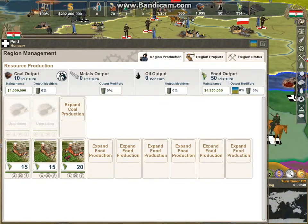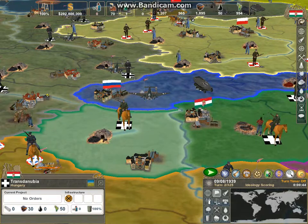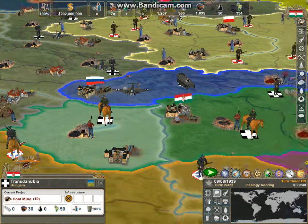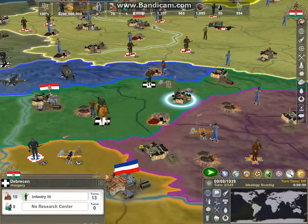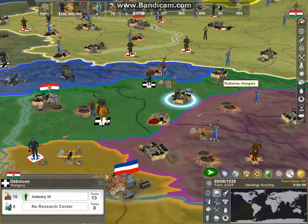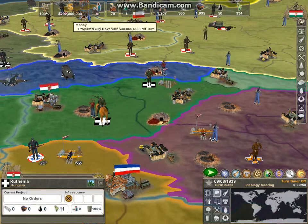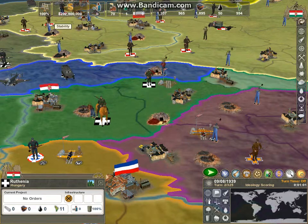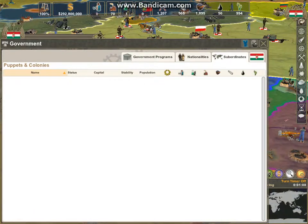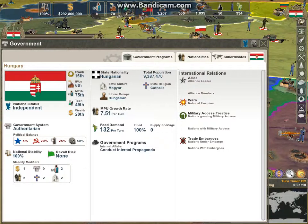I'm gonna upgrade my coal and iron. Let me know in the comments if the music in this game gets annoying, and if you want me to play other music instead. We also got the budget, and we got the stability. If stability goes to zero, we'll have different factions for our country — like Democrats, Communists, Fascists, and Authoritarian. We're Authoritarian right now. And that's our food — we're still at a hundred percent.